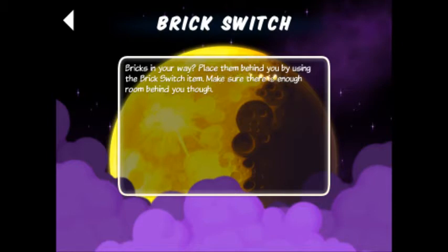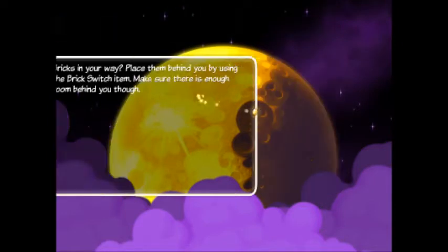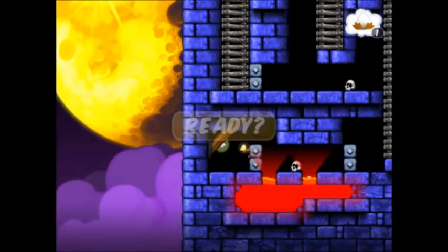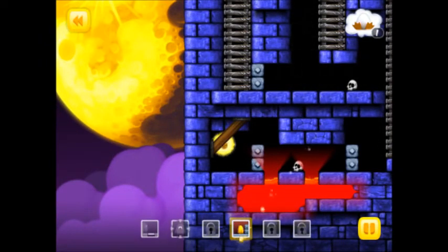Brick's in your way. Place them behind you by using the brick switch item. Make sure there's enough room for you, though. Okay, I think we've unlocked a new item by the looks of it — yes, we have.